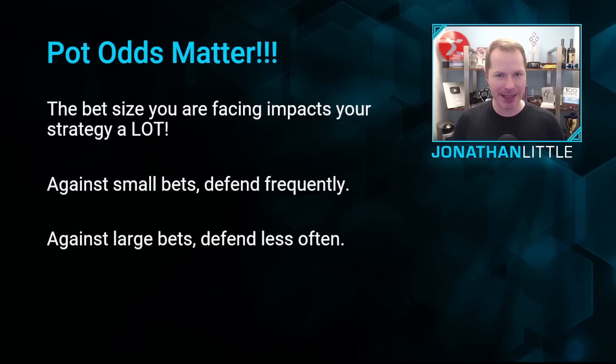Essentially, the bet size that you are facing is going to impact your strategy a lot. Against small bets, you should be defending very frequently because you're risking relatively little money to try to win a lot. And against larger bets, you should be defending less often because you're risking a lot to try to win a little.